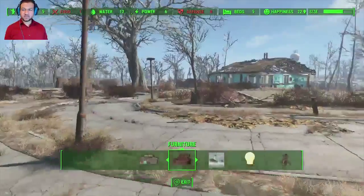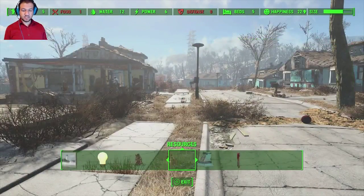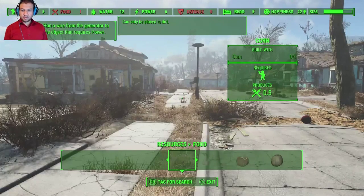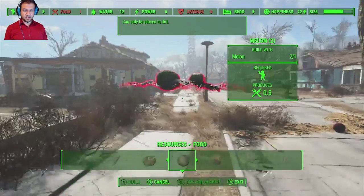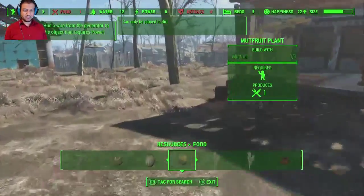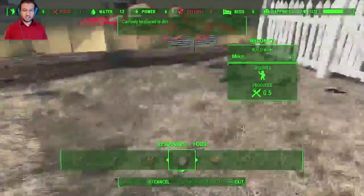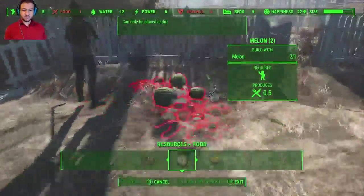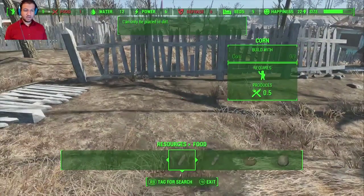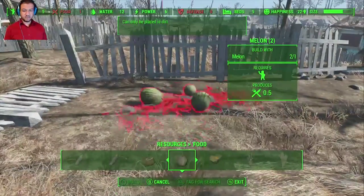Now we're just down to making food. Let's see what we need — go to crafting, resources, food. We can start making corn, we can make melon fields. I actually started a little melon field bush here. The fields are planted, so we're going to start building some stuff back here. I don't have any corn but I have some melons, so we can focus on melons. We can put a few melons back here.